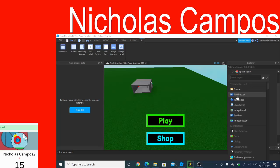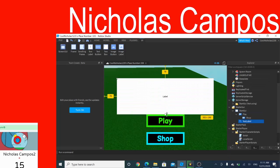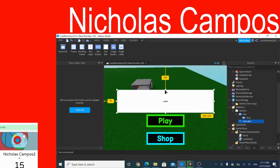Then you can add your text label and put your name on it — like your game name. I'm going to put 'Piggy' as the title.